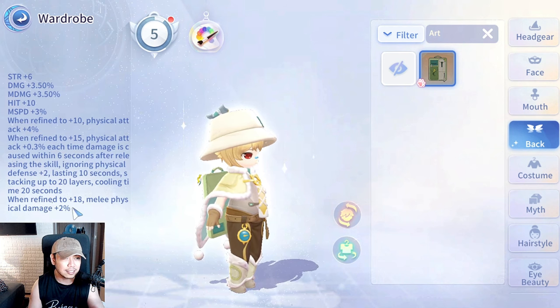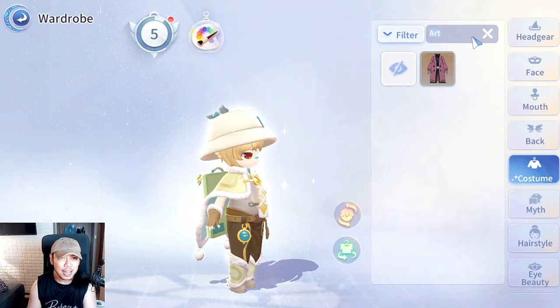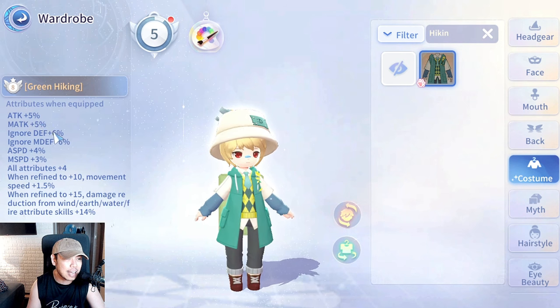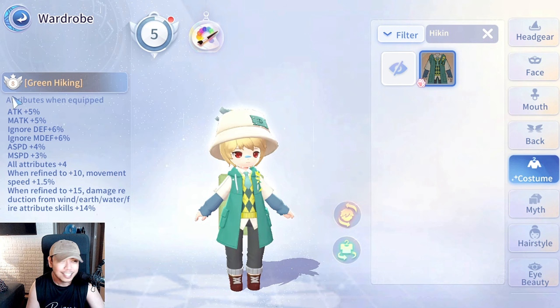Melee physical damage 2% on plus 18, so not very interesting. Then the tail wear — looks like a hiking item — gives 5% physical and magical attack, ignore defense 6%, magic defense, attack speed, movement speed 4%, and all stats plus 4. Movement speed 1.5% on plus 10 for a total of 4.5% movement speed. Damage reduction from wind, earth, water, and fire plus 14% — that's a lot!